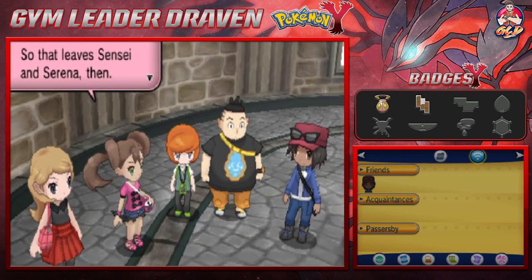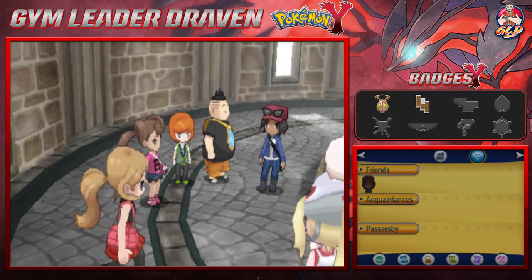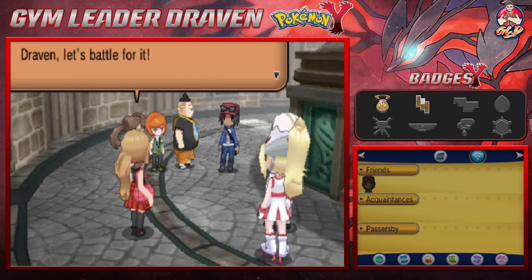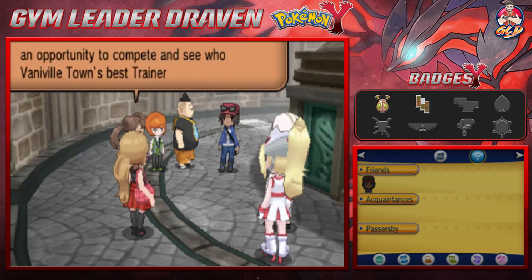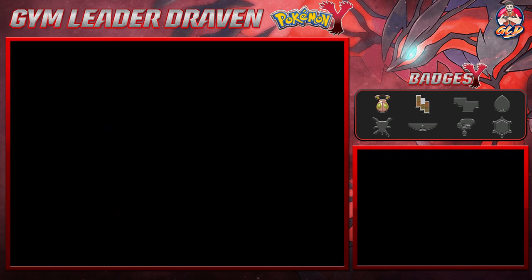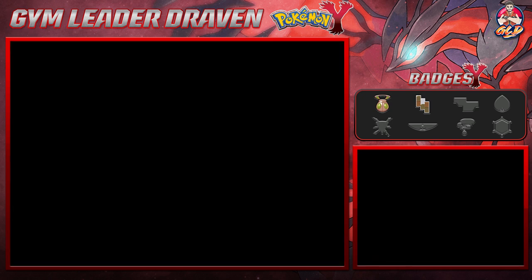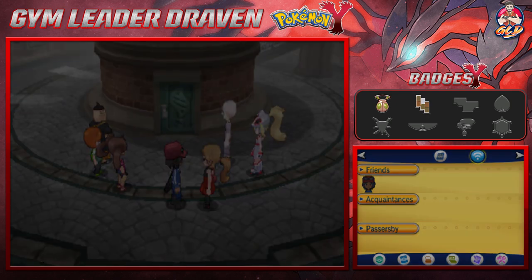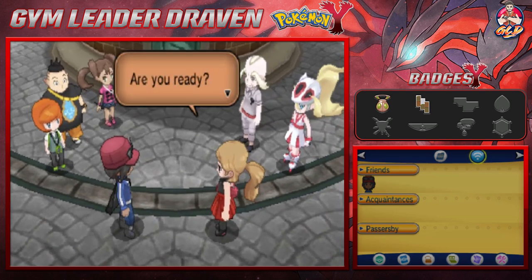That leaves Draven and Serena. Serena wants to battle for the right to pursue Mega Evolution. A battle also gives them a chance to settle who Vaniville Town's best trainer really is. Draven is ready to show her who the boss is.